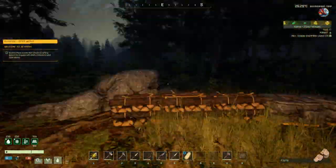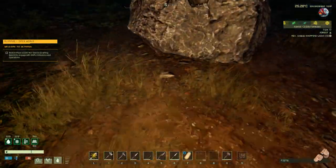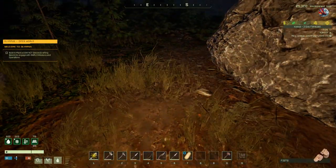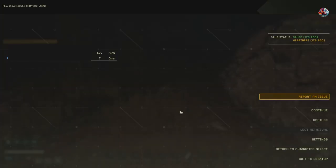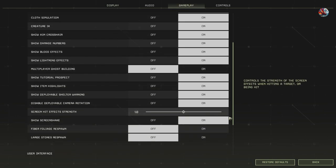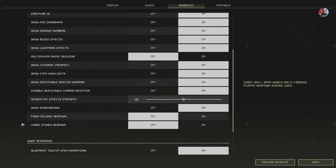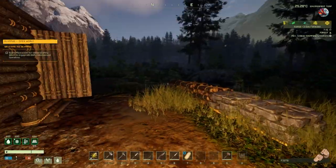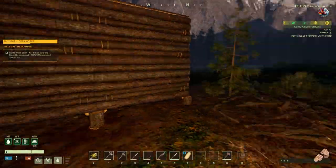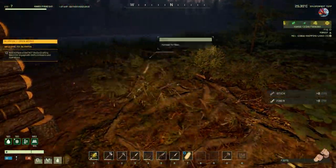So, that was saying about trees and things respawning — somebody did remind me, sorry I can't remember your name — and told me it's a setting you've got to change. In the gameplay, it's these two settings here. You've just got to turn them off if you don't want stones and foliage to respawn. I've turned them off because what you don't want is a lot of foliage around your base, and a tree getting hit by lightning with the fire spreading to your base, because it does happen — fire spreads in this game.